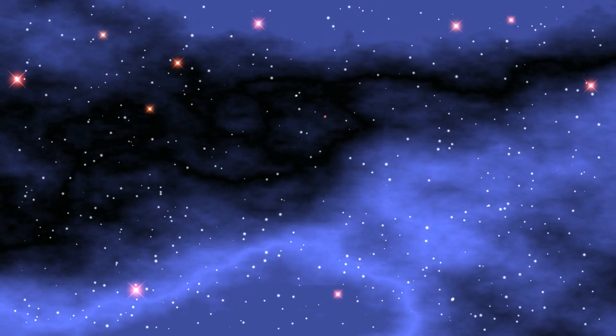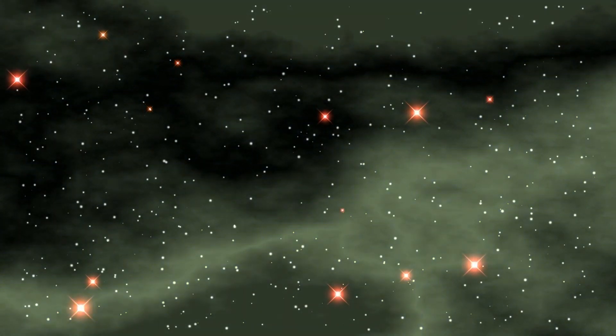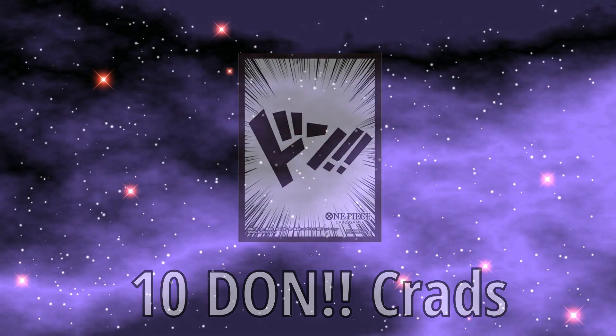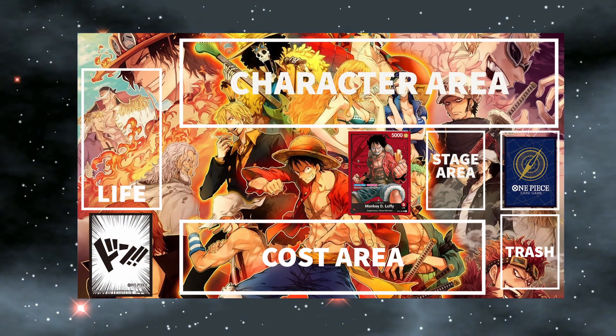To start, let's begin with forming our decks. Your cards will consist of your favorite characters and events from the series. You have your leader card, 50 character cards, and 10 Dawn cards. Once you have your cards ready, you will place them in your area. Now we can begin the game.